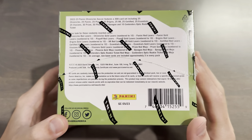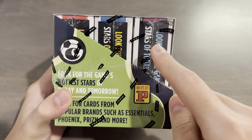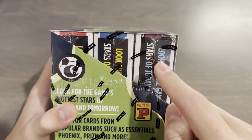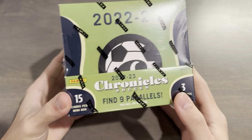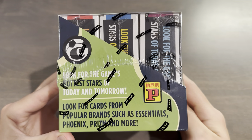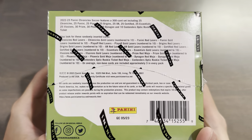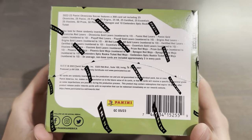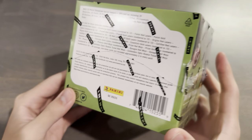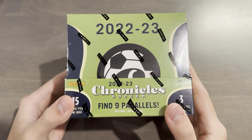They did change it up this time around, because Tmall can get numbered cards, which is quite interesting. You get three mini-boxes per master box: one for EPL, one for La Liga, and one for Serie A. You get nine total parallels — three per mini-box — so one pack each will have three parallels. The parallels are red lasers, gold lasers out of ten, red mojo, or gold mojo out of ten. Basically, you're going to get a lot of reds. The lasers will be for the paper cards, and the mojos will be for the Chrome Stock cards.